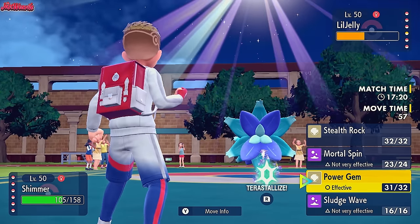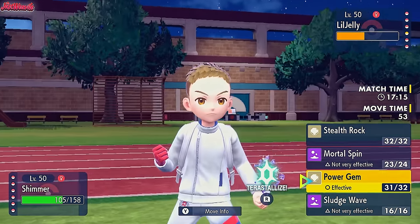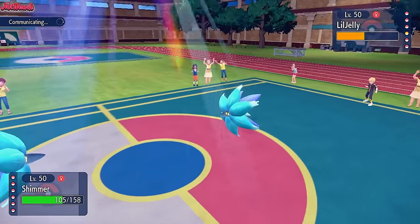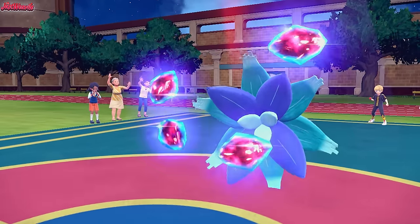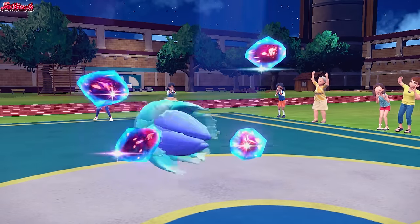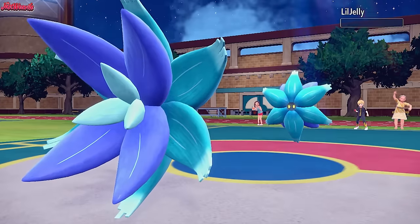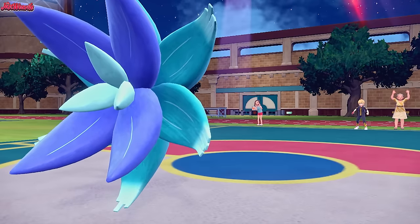They're going to be disappointed because we don't have Earth Power. Power Gem two-shots - Ditto doesn't copy the HP stat. Power Gem comes through - we take care of the Ditto no problem. Glimora versus Glimora, and Glimora wins. But which Glimora? Mine.